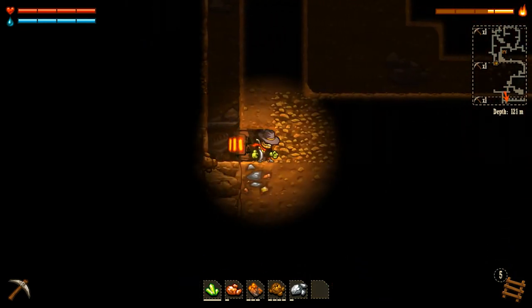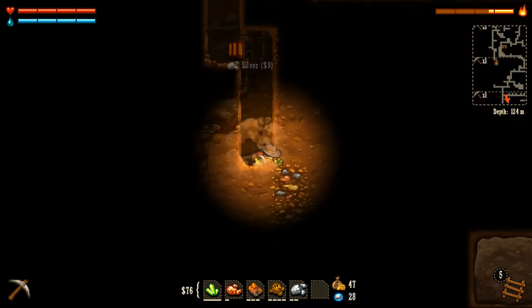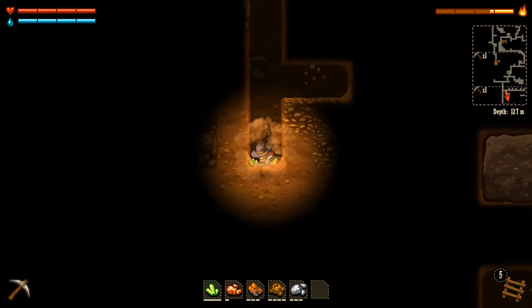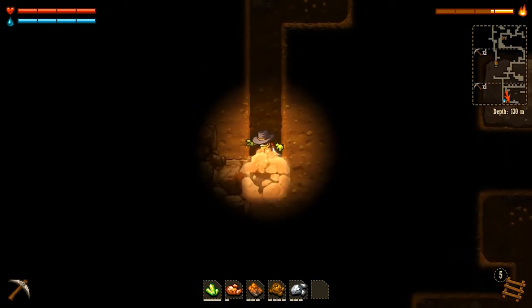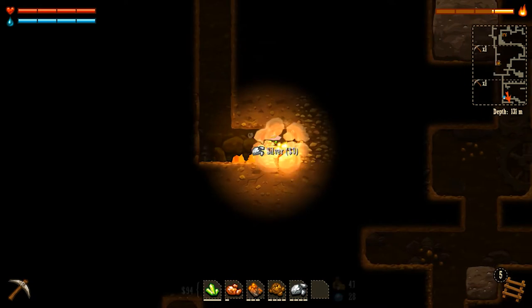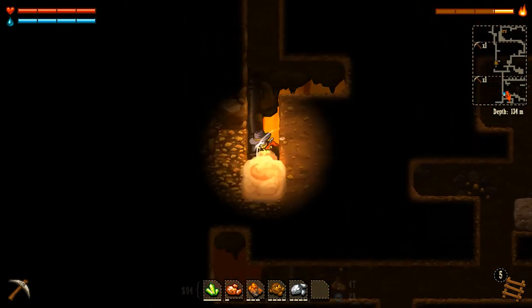The deeper you go, the cooler the minerals are that you'll find, and the more valuable they are. I actually haven't gone this deep over here yet - this is all new territory for me. You'll notice we also have this light indicator in the top right corner - that's telling us how much light we've got left.